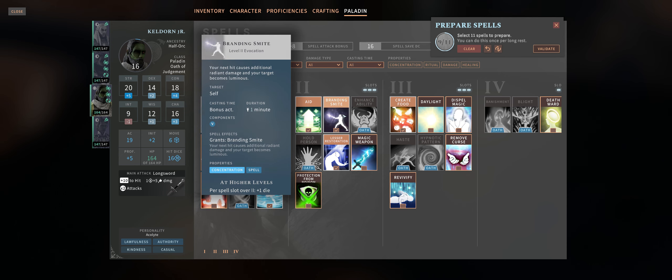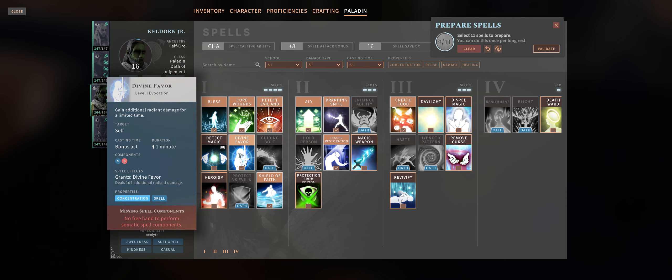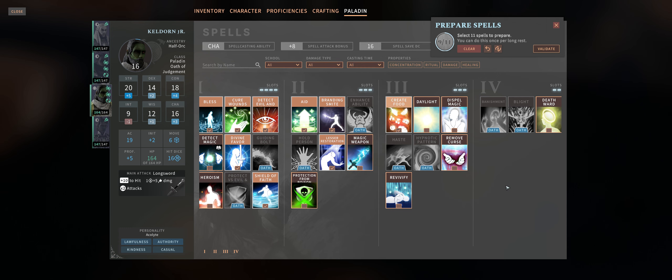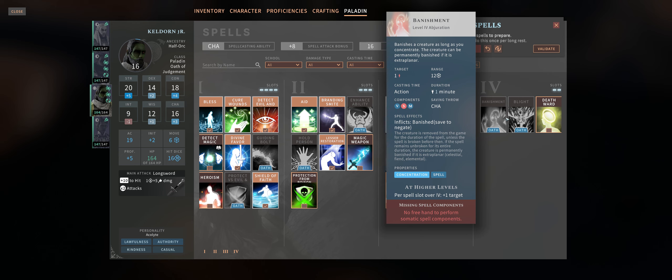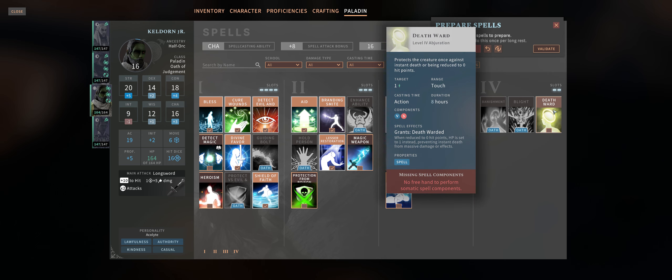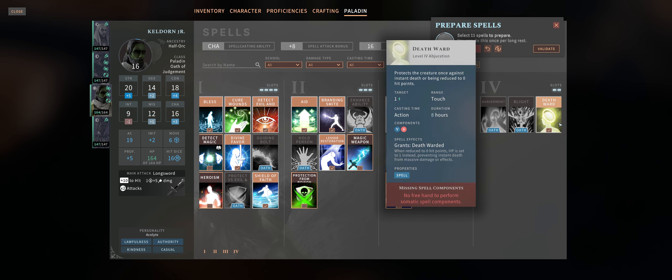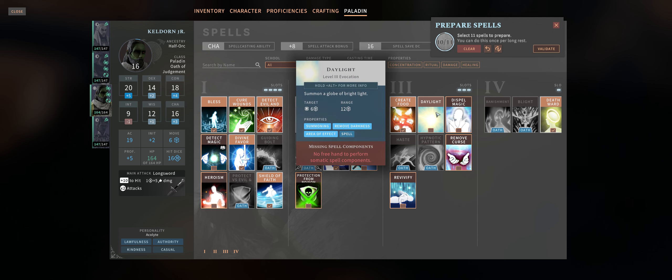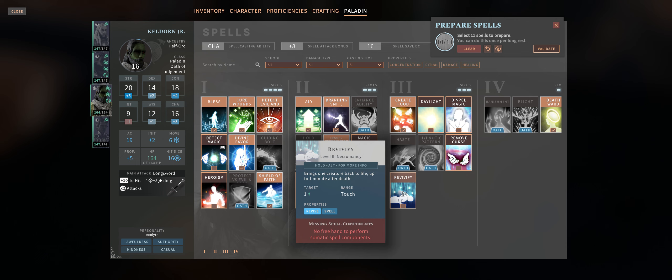Branding Smite I find a bit poor — while it's cast as a bonus action it's just for a single attack, while Divine Favor is for all of your attacks during the duration. For level 3 honestly you'll just be using Haste most likely. For level 4 you have Banishment which is nice from your Oath, but it only hits a single enemy. Death Ward can help because at the very least it doesn't require concentration, but as a half-orc you already have a racial ability that does the same. Create Food can be good too if you don't have anyone else that can cast it, or the Goodberry Druid spell. And Revivify of course too, but you can just use Scrolls of it as a Paladin.